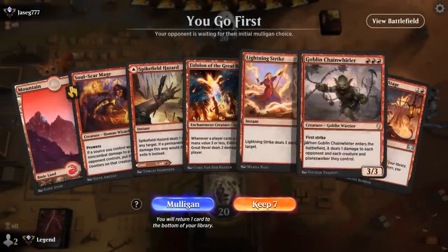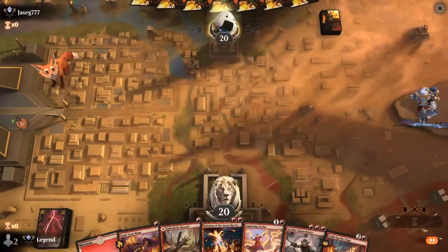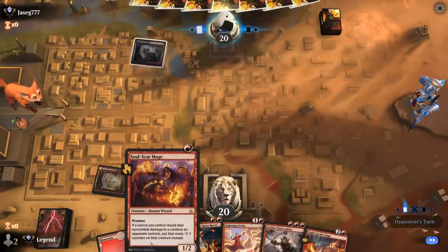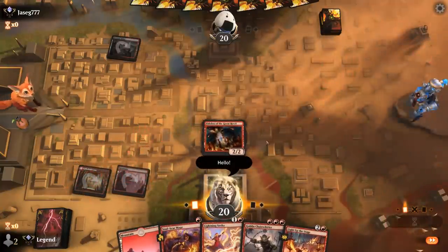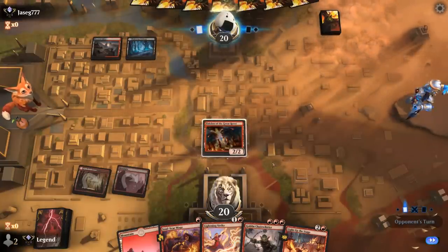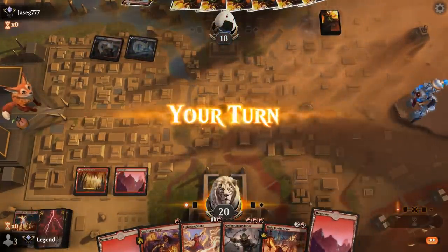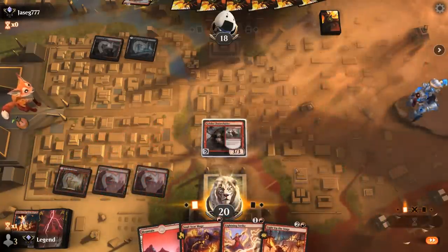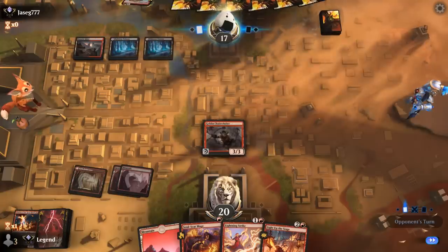We're on the play. Our hand's a little slow to get going, but we'll keep it. Lead with a tapped Hazard, so we'll skip the turn one Soulscar Mage, which is also a great combo with Chainwhirler — dealing one damage in the form of minus one minus one counters. Then we'll play a turn two Eidolon. One's probably going to kill it, but at least it'll take some damage in the process. There's a Stomp — the red-black midrange deck doesn't have a ton of one-toughness creatures, so we're okay playing a Chainwhirler here. As opposed to saving it to go with Soulscar, now we can maybe attack past the Bonecrusher, enable Light Up the Stage, and keep digging.